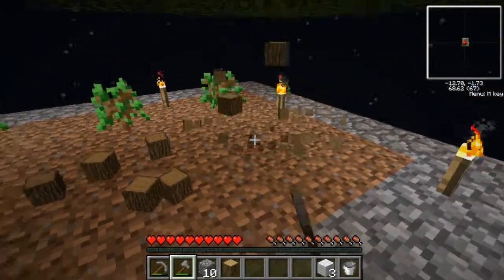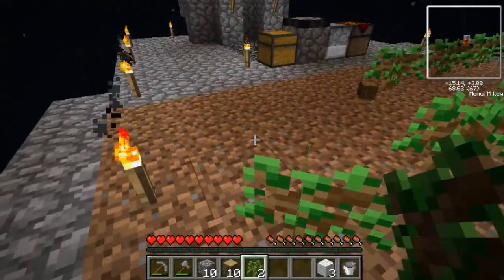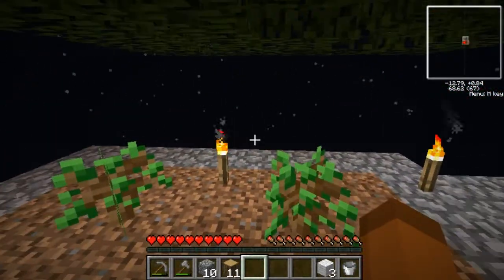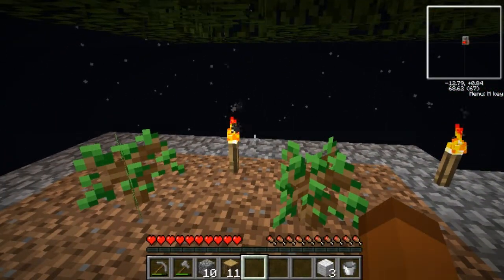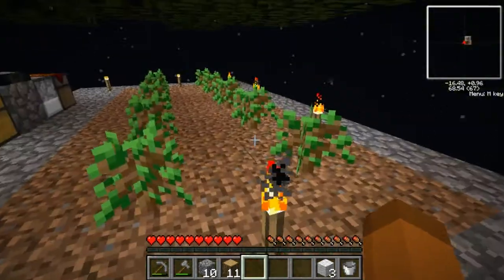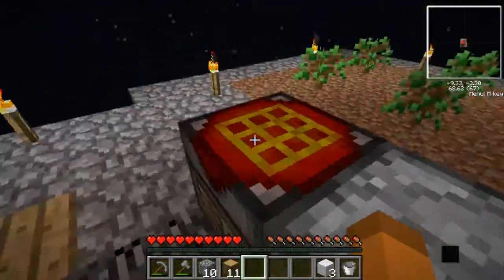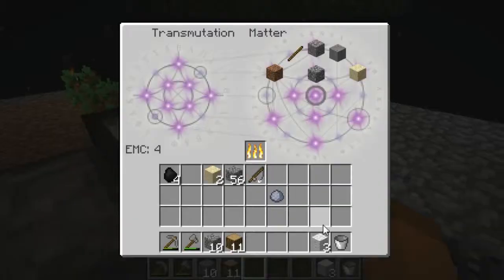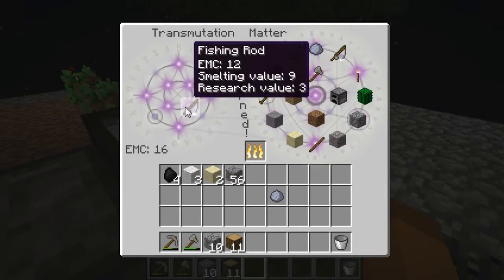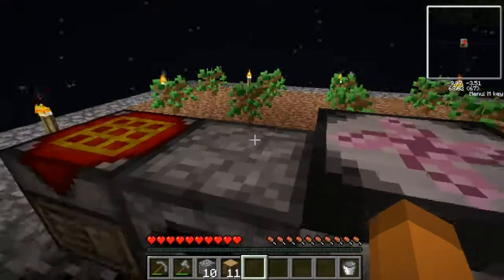I'm still using some things off to the side. When I expand, I need to make sure I've got two blocks to catch everything, because some stuff can fall off the side. Anyway, I've got three wool. We'll teach it to the crafting table, and we'll also teach it the fishing rod. And it knows all the rest of this stuff.